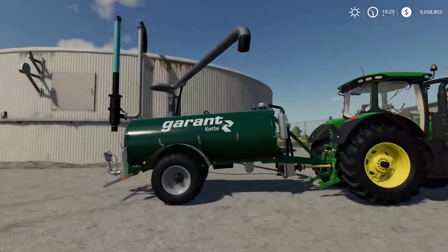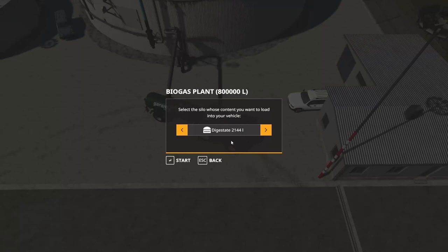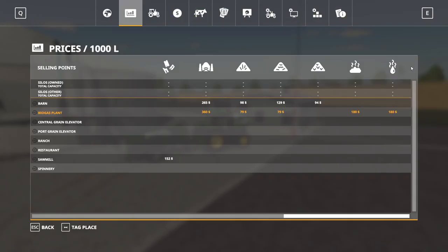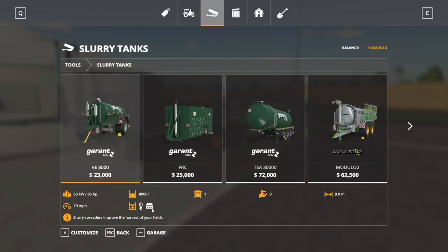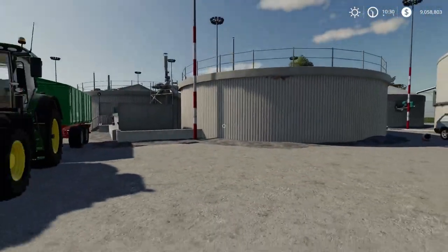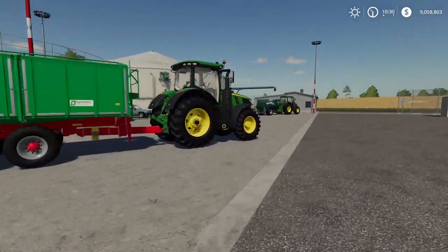The other thing to note is digestate — what is it? You actually get a byproduct from what you put into the BGA. Here I have a slurry tanker. If I hit R for filling, it says we have 2,144 liters of digestate. Hitting yes puts it in my digestate tank. Digestate works the same way as slurry in Farming Simulator — you can put it in any slurry tank or slurry spreader and spread it on your fields for an extra fertilizer state. Essentially it's a free fertilizer you get as a byproduct. You won't get a one-for-one amount, but you do get some, which is nice. That's what the digestate out point is for.